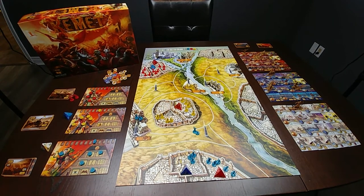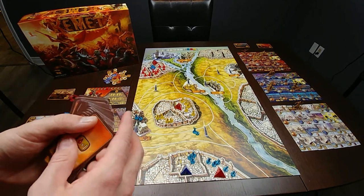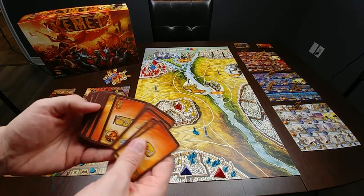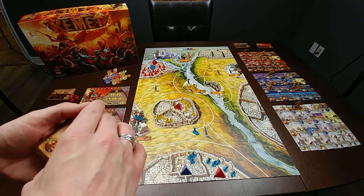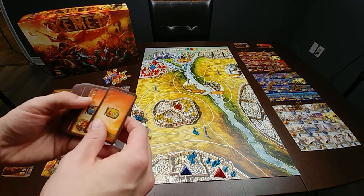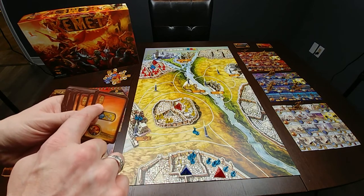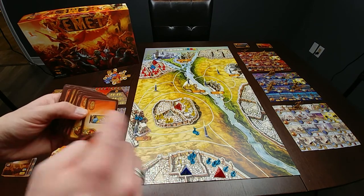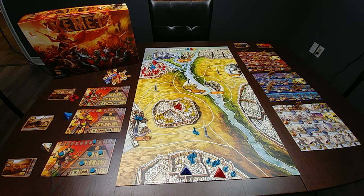Divine Intervention cards: each player starts off with one Divine Intervention card. Playing these cards does not count as an action. They can be played either during a battle, or in the night or day phase, as outlined on the card. There may be prayer point costs associated to playing the card, indicated in the top left hand corner. A full breakdown of what each of the cards do can be found on the power tile reference guide.